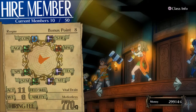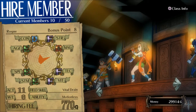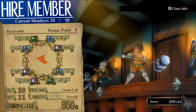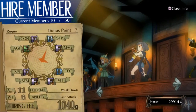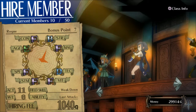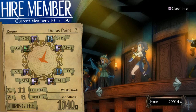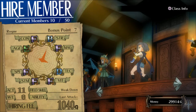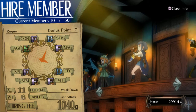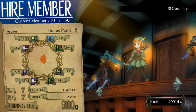But we're starting to see units that we can recruit. This rogue, for whatever reason, has a C rank in magic. We're starting to see things like that pop up, and this one has a B in strength. That's actually not a bad rogue — field skill of weak down, ability last attack plus, giving a bonus to the last attack. A B rank in strength is actually kind of beastly.